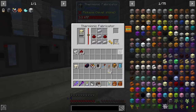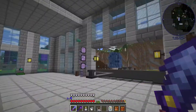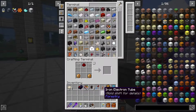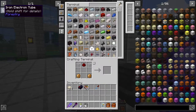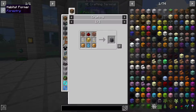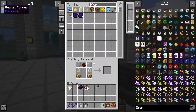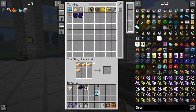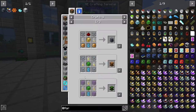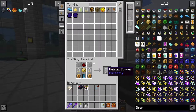Hey, that was quick! I don't really need that many electron tubes just yet. That goes in there, that goes in there. Now I should be able to get a habitat former — what am I missing? Sturdy casing — I think that needs to go there. Habitat former — nice!